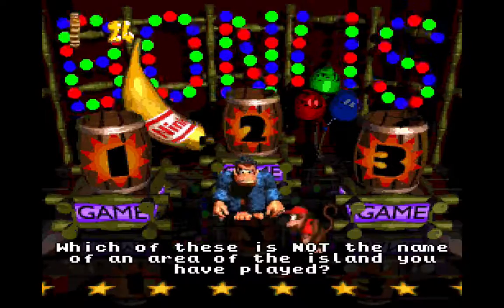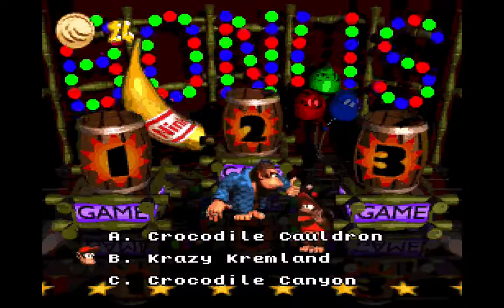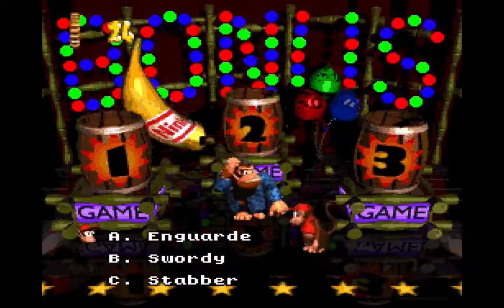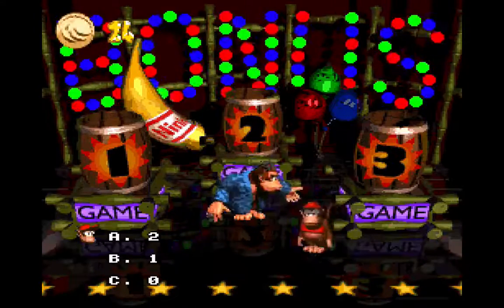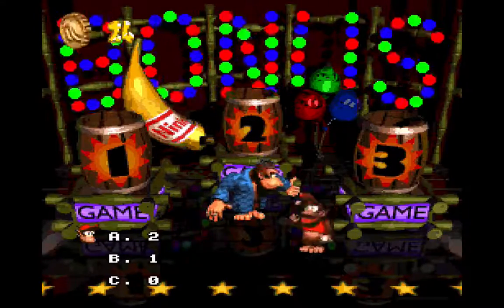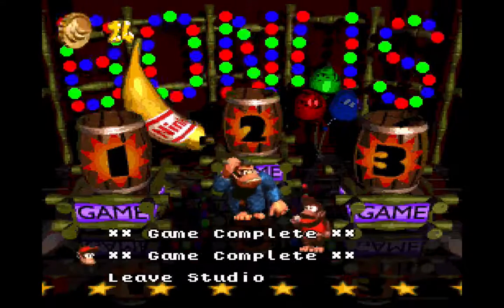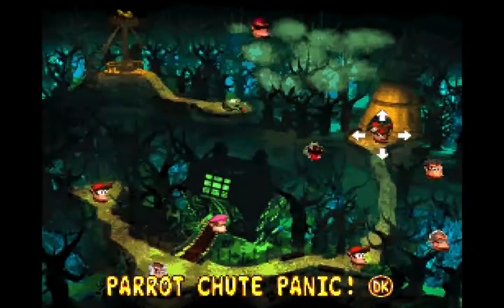Which of these is not the name of an area you've played? Done Crazy Kremlin, done Crocodile Canyon — we haven't done that one. Swordfish is on guard. How many world map globes are there on the shelves? Two? Okay, I just guessed that one, I can't remember. Alright, I nailed that one, and I got six more lives that I'm not really going to need.